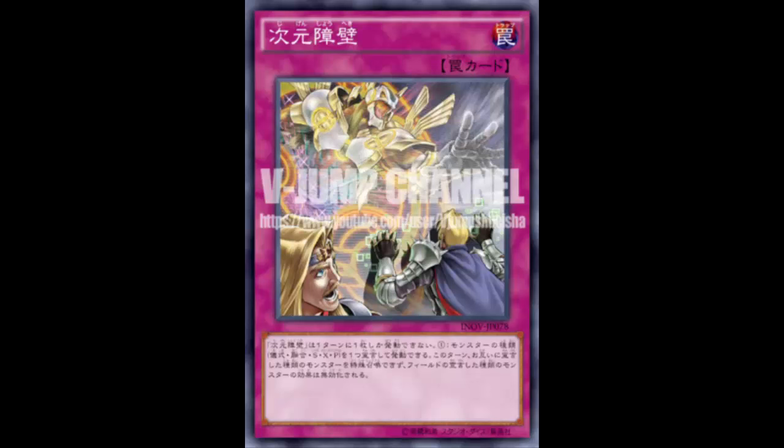It pretty much says 'forget everybody' — and your opponent is going to side it too, because it's really great. It's going to get triple-sided by everyone. Not only does it negate the summon, but monsters of that type already on the field are negated as well. Right now it may not be the greatest since we're not doing too much extra deck summoning — Monarchs and Kozmos are top decks and Dimension Barrier doesn't save you from getting OTK'd by Kozmos.